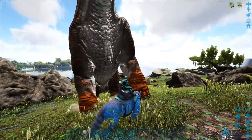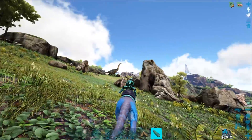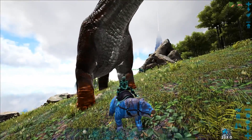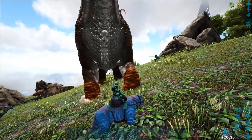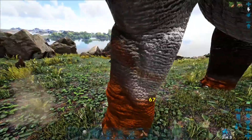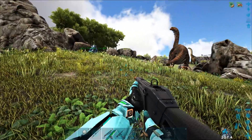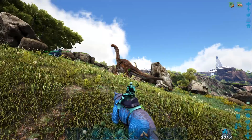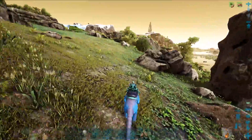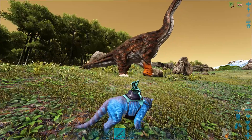You want to shoot it with maybe an assault rifle at the very start, then switch to something single shot - I recommend a fabricated sniper. It constantly loses aggro. There's another one over there, hopefully I don't draw that one over. Let me get this one to do its hind legs thing. If I go behind it, that could work - kind of tick it off, make it want to turn around and do its giant attack which does several thousand damage.